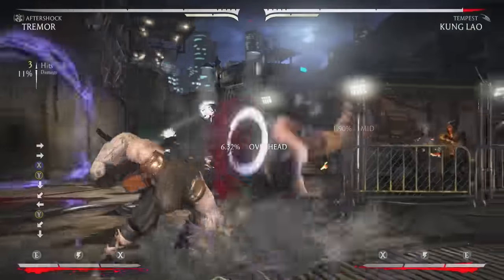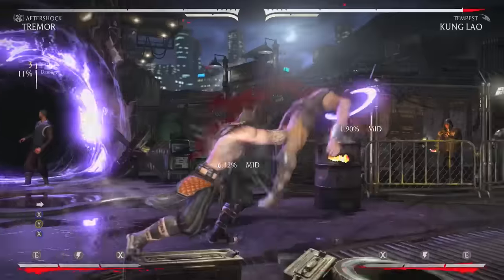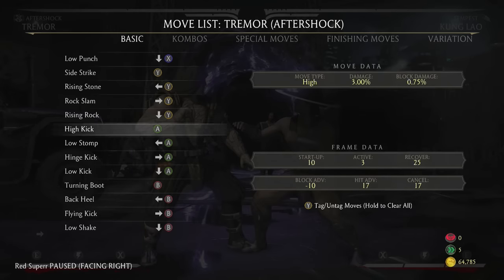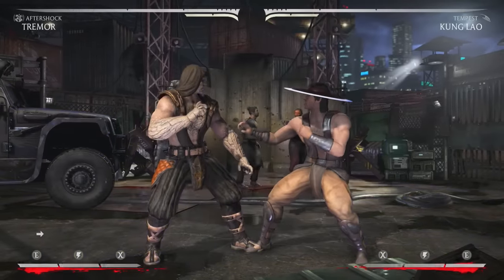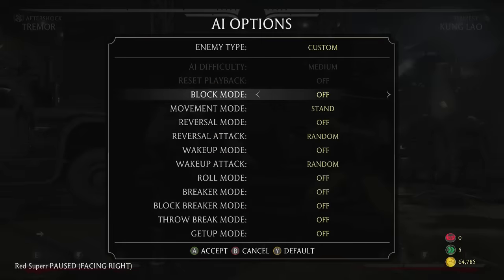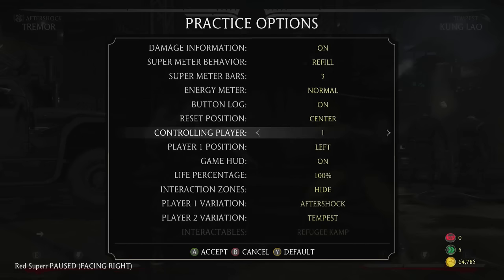Forward one-two-one is actually plus two on block, which is very good. It makes Tremor's down one effectively seven frames. The only way to beat it out is if you have a six-frame poke, which very few characters have. Let's demonstrate with Kung Lao, who does not have a six-frame poke.